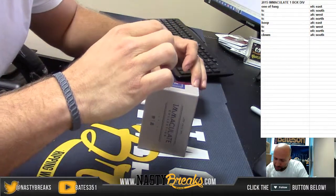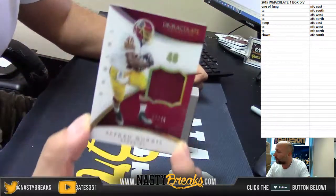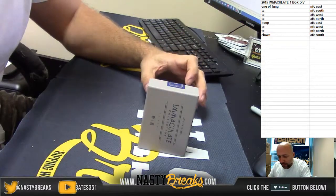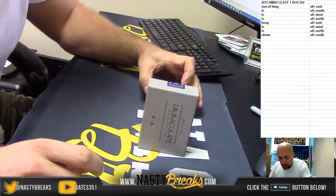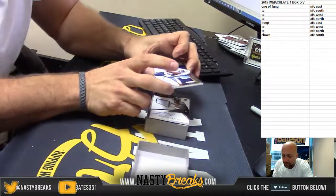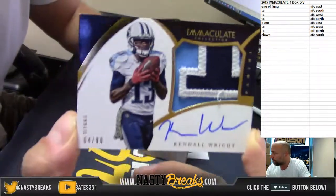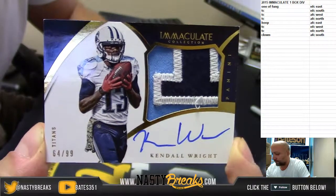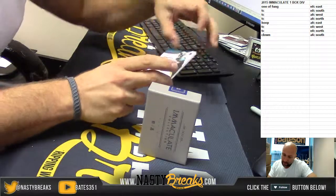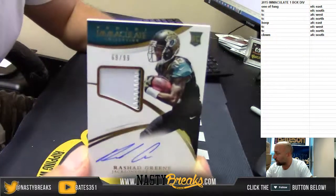Next up, number 26 of 46 for the Washington Redskins — NFC East — is Alfred Morris. And we got a three-color, disgusting patch, numbered 64 of 99 for the Tennessee Titans, and we knocked that down — Kendall Wright. And last, numbered 69 of 99, Rashad Green for the Jags.